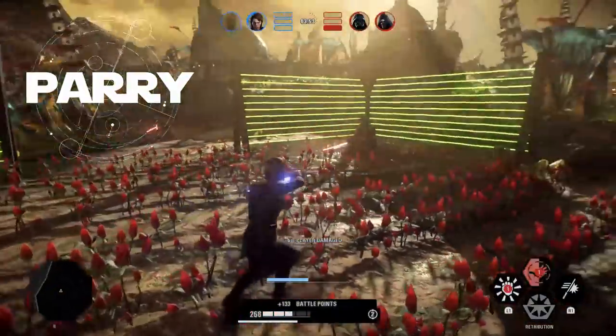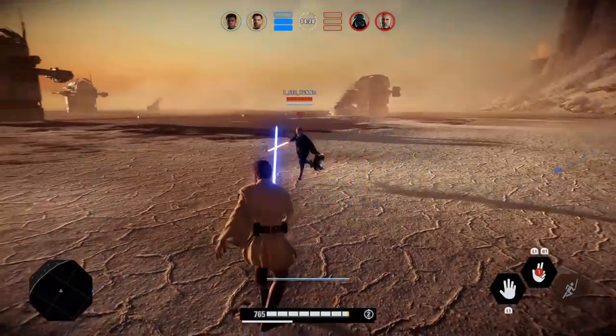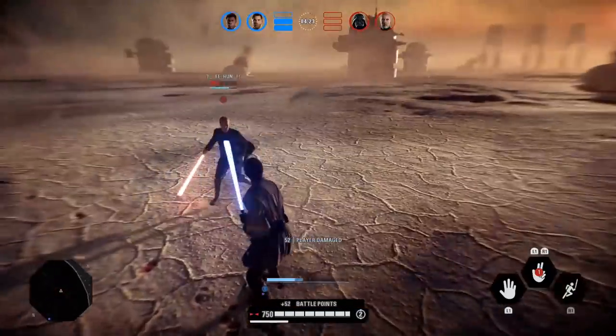A parry — or riposte in true fencing circles — is a quick counterattack after blocking an enemy strike. If you attack the moment an enemy saber makes contact with your block, you'll parry the attack and cause damage.